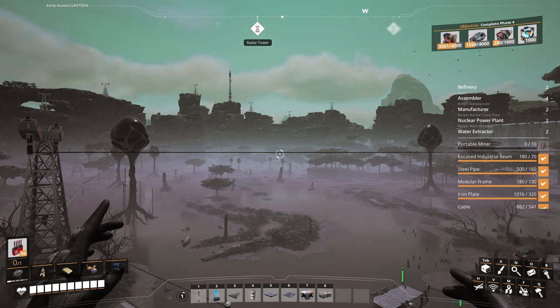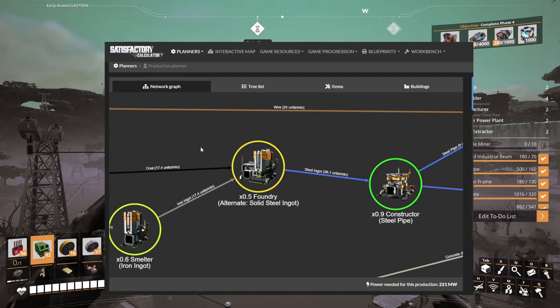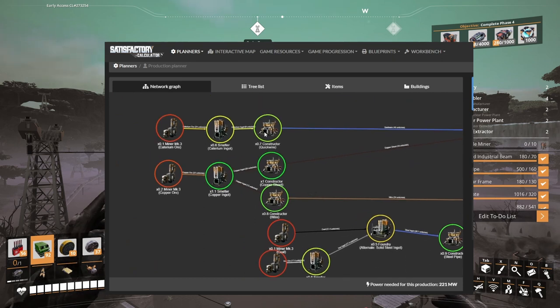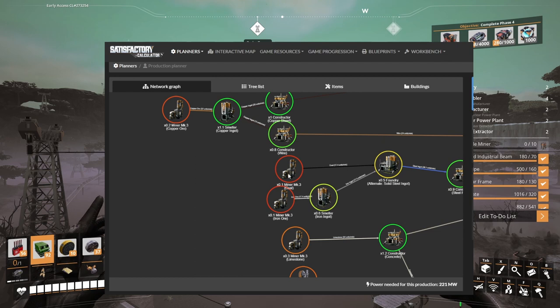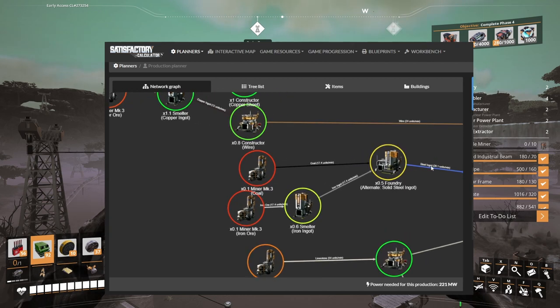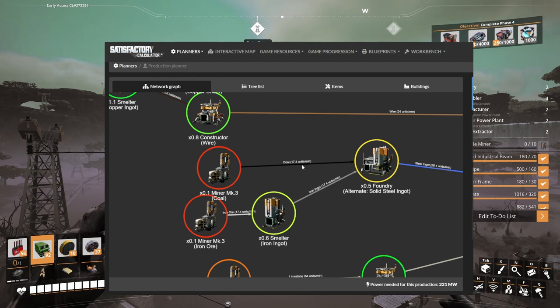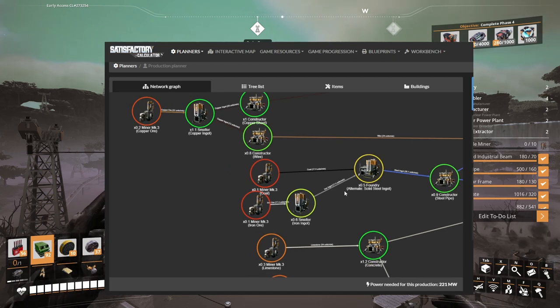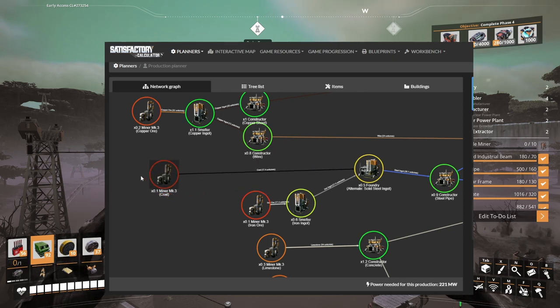According to the Satisfactory Calculator, let me share the graph with you. We have the caterium smelter for quickwire, copper smelter, constructors making copper sheets and wire. We're taking care of the next steps: a miner for coal, a miner for iron, a smelter to make iron ingots, and foundries to make steel ingots. I want everything doubled, so these miners will put out 34.8 and 35, making about 27 per minute combined.